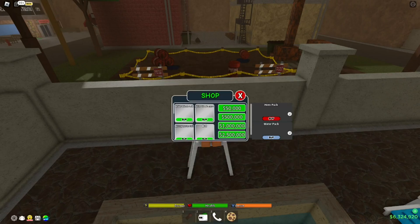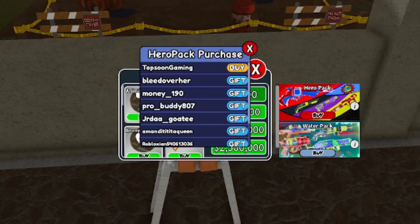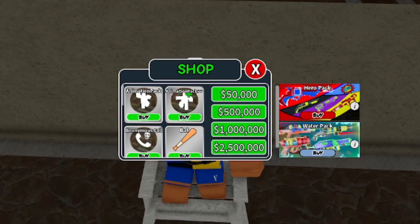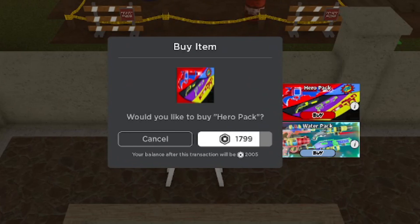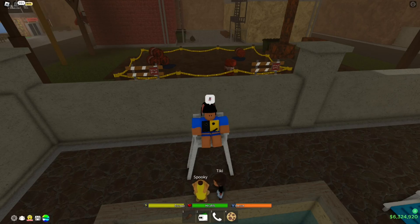Also guys, there's a new skin pack that got released — we have the Hero Skin Pack and the Water Pack. Those skin packs are new in the game and I'm doing a giveaway on them. To enter the giveaway, like and subscribe, and drop your Roblox username in the comment section for a chance to win a free skin pack. The skin pack is $17.99 — I can probably give it to about five of you guys.